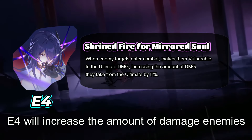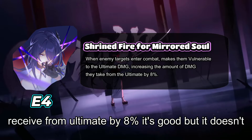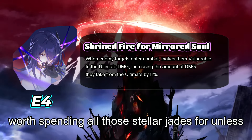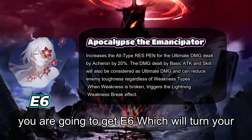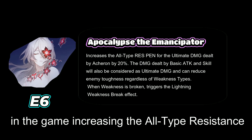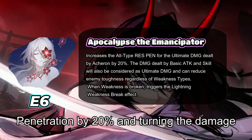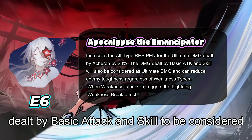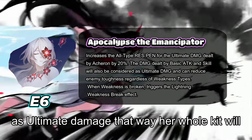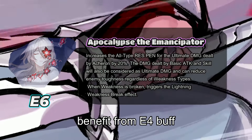E4 increases the damage enemies receive from the ultimate by 8%, which is good but not worth spending stellar jades on unless you're going for E6. E6 turns Acheron into the most powerful damage dealer in the game, increasing all-type resistance penetration by 20% and turning damage dealt by basic attack and skill to be considered as ultimate damage, meaning her whole kit benefits from the E4 buff.